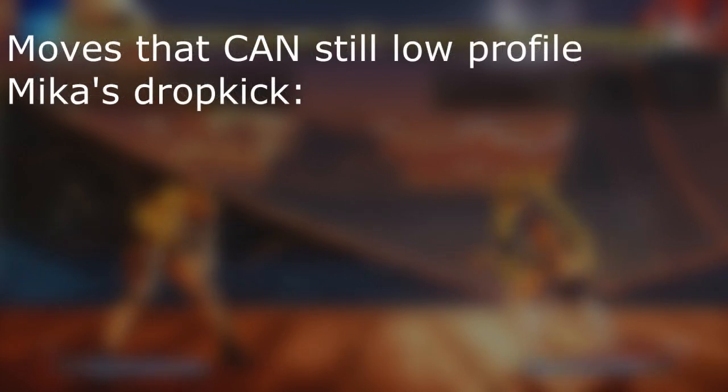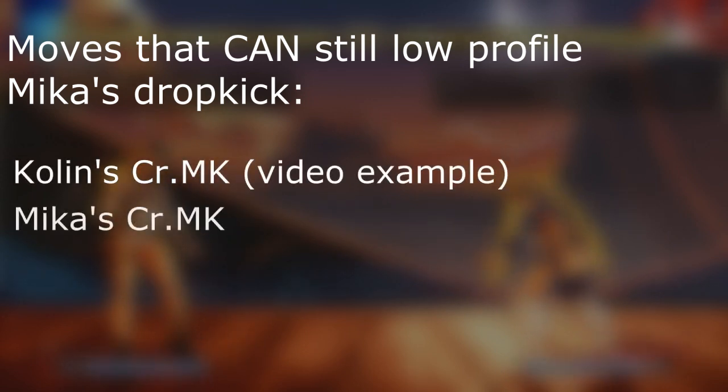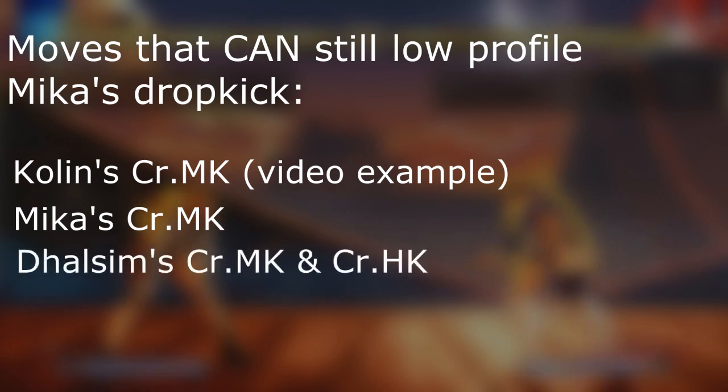Switching over to moves that can still low-profile without a problem: Kolin's crouch medium kick — that was the video's example. Mika's crouch medium kick still gets a full combo — she can still do stand medium punch, stand hard punch into heavy Shootpeach, which is very good in the Mika mirror. And Dhalsim's crouch medium kick, if it connects meaty, should still be fine, as well as his crouching hard kick, which will just connect as a sweep.